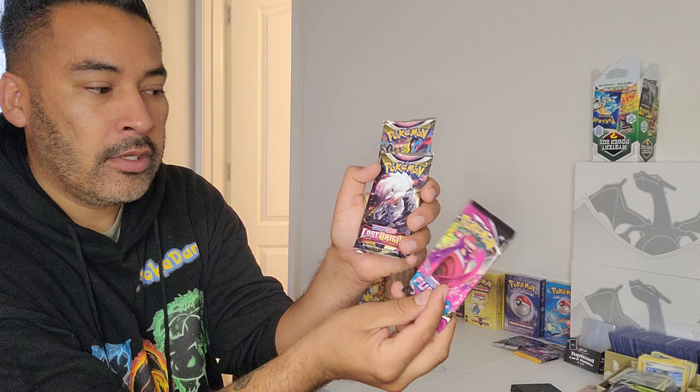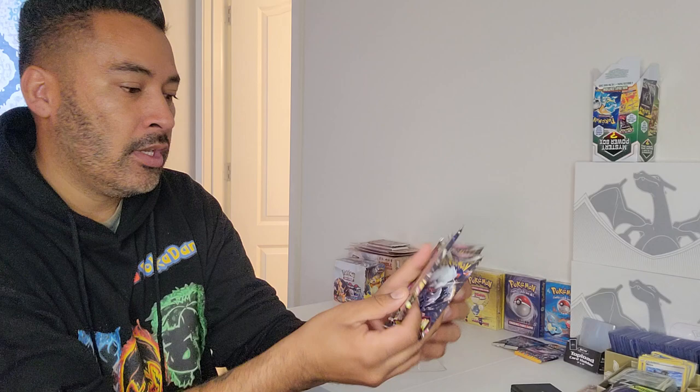And here's that barcode — there's that barcode we're looking for, guys. Hope you guys can see that. Alright, so we got these four packs here: Fusion Strike, Lost Origin, Astral Radiance, and then the Lost Origin.